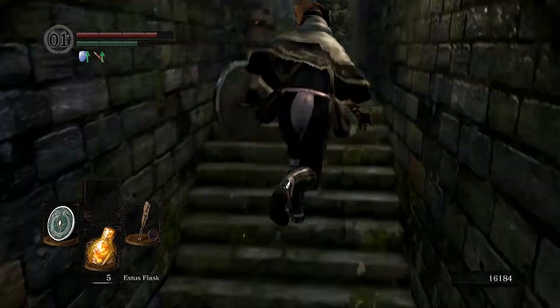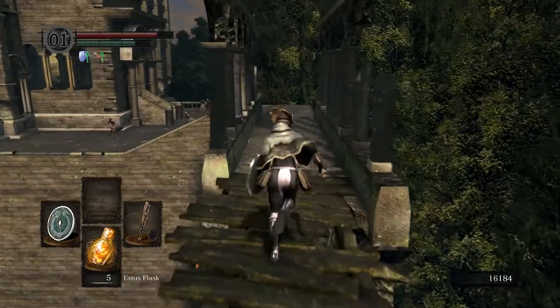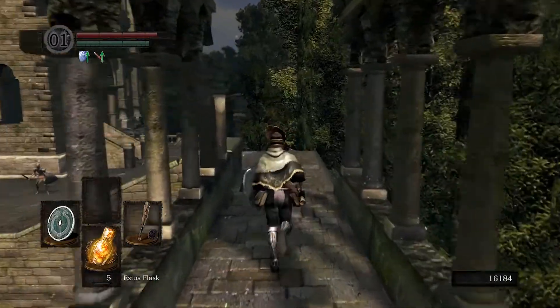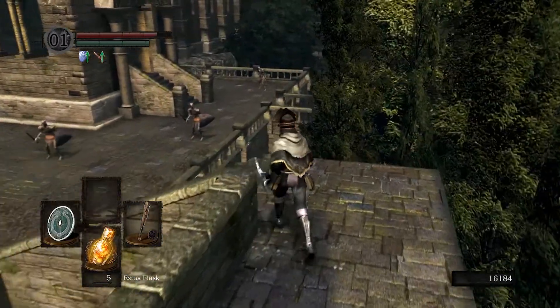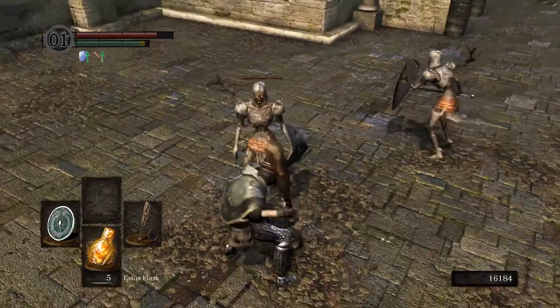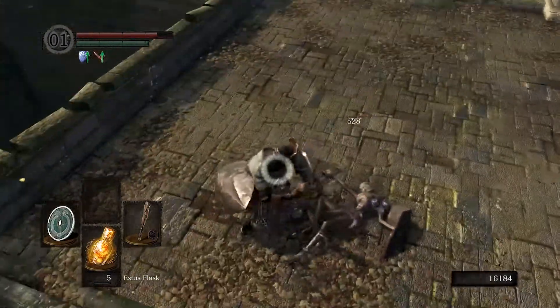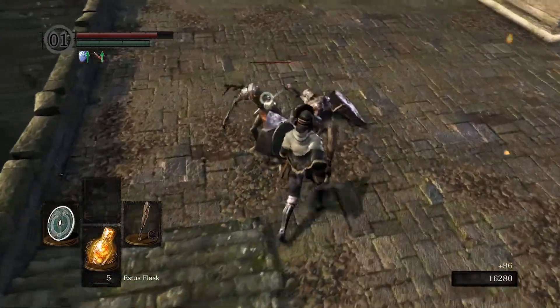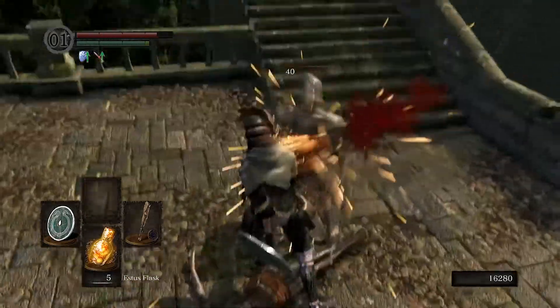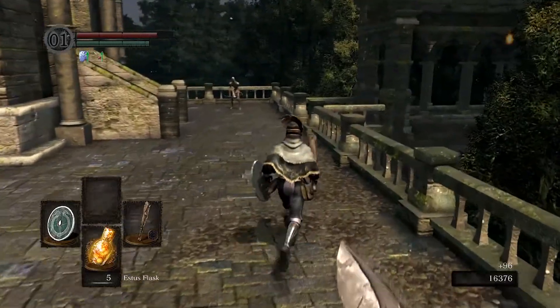If I increase my strength and intelligence stats — the problem is if I want to go intelligence just to use it, I would also want to be making use of sorceries, but I don't have any sorceries at the moment and I don't have a catalyst either. So I wouldn't really be making full use of my intelligence stat.